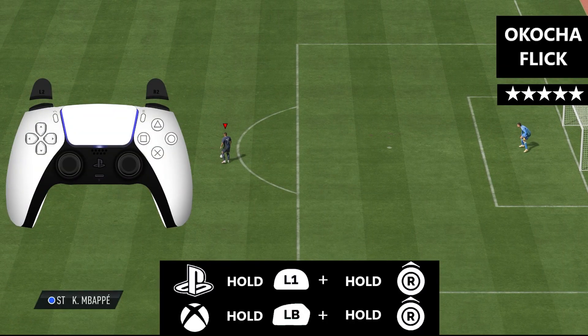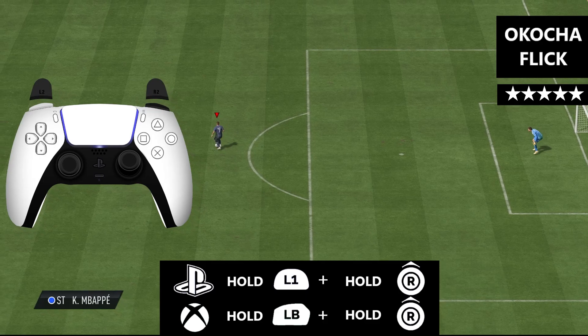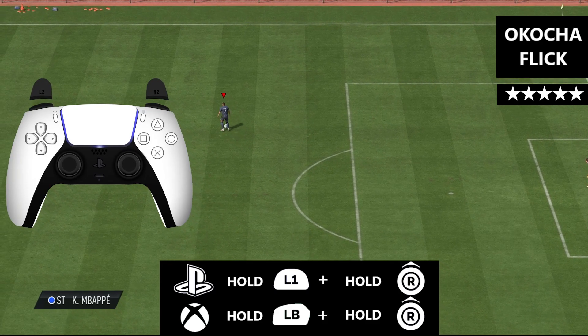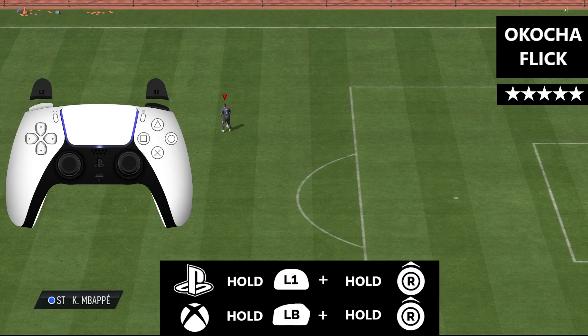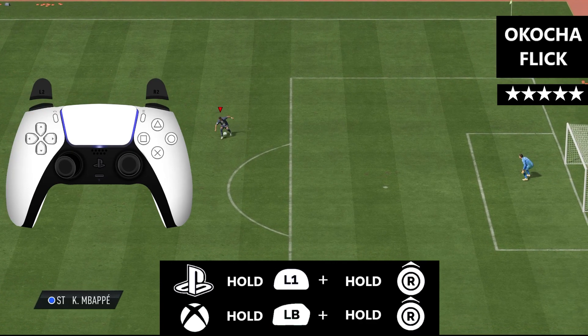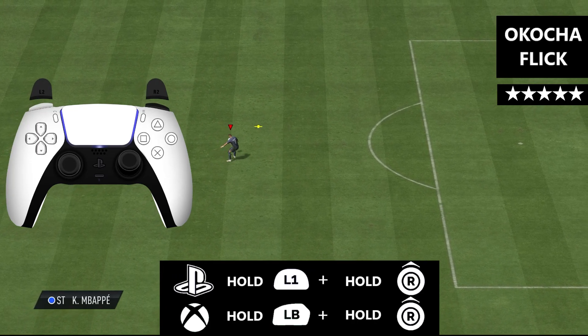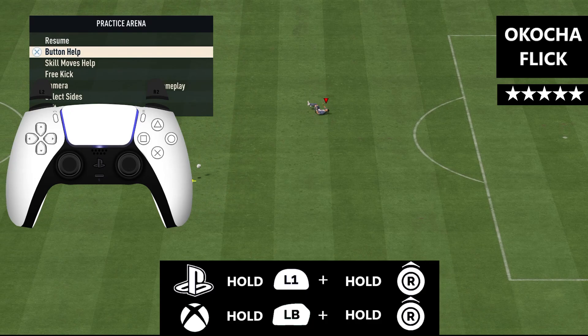Hey, what's up guys, I'm back again for a brand new skill move tutorial. Today I'm gonna show you how to do the Ococha flick. The Ococha flick is a five star skill move and can be useful in certain situations, however I mainly use this skill move just to perform some flare crosses.